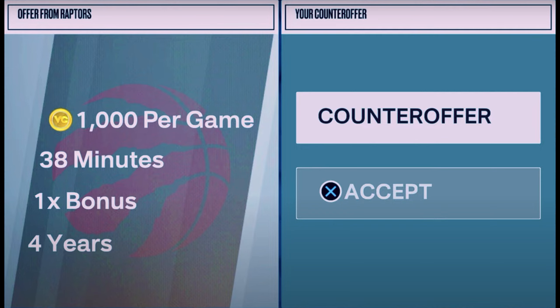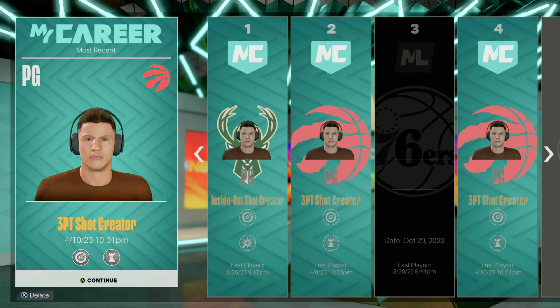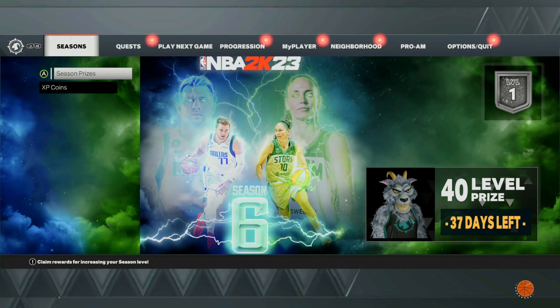The max contract that you can get is 1,000 VC per game, so each time you do this glitch you will be making 1,000 VC. But like I said, you can do this on any player — you don't have to have a max contract — but it will allow you to make more VC each time. I'm calling this the one-minute VC glitch. If you have a max contract, you can make 1,000 VC basically every minute. I'm going to be doing this glitch on a brand new 60 overall player because I don't really play current gen like that.